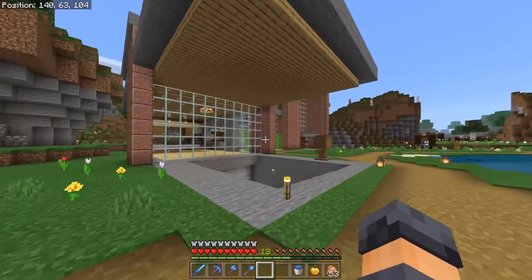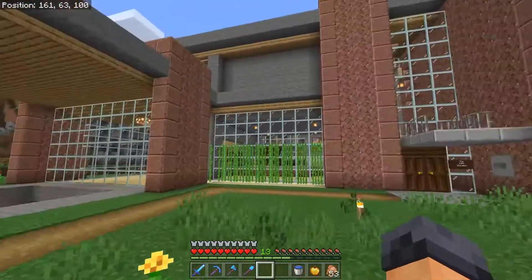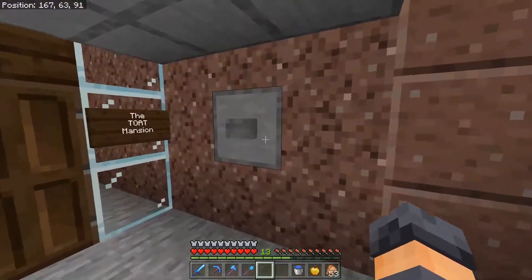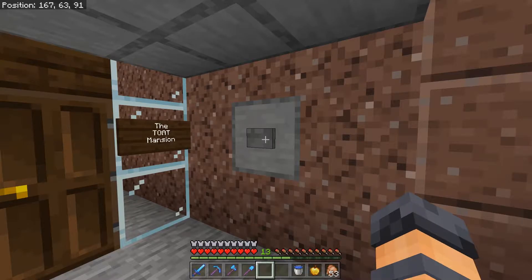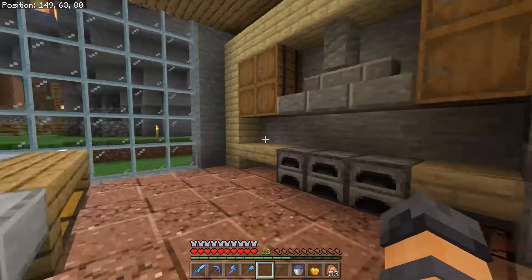We'll start with Grey's house and move on around the island. Grey had a late start so he doesn't have the best armor, but he has some nice stuff. He's got his nice little kitchen area.